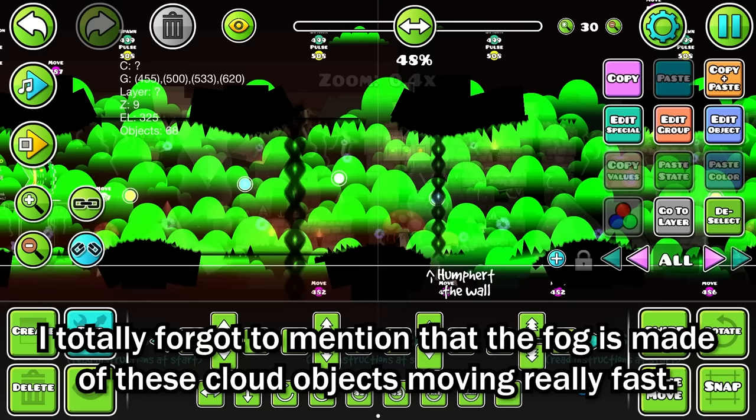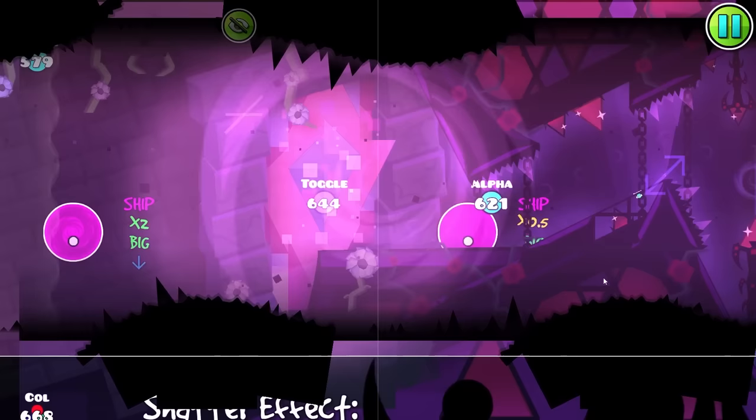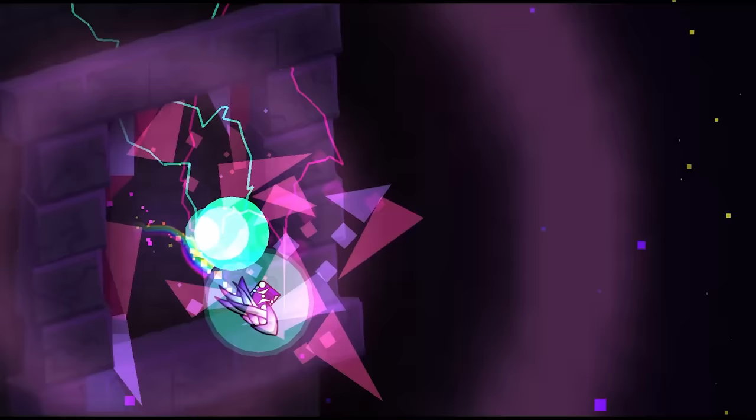We've got a lot of parts to get through, so I'll speed this up a bit. I wanted this transition to feel connected — on one side I built a stained glass window, and on the other I copied and flipped it. By using a bunch of blending slopes and particles, I made a pretty cool breaking glass effect that syncs to the cymbal crash in the song.